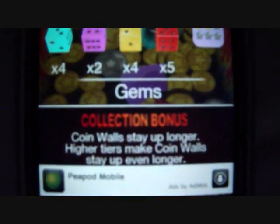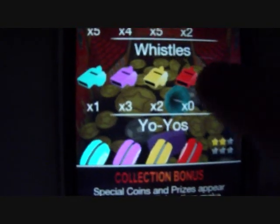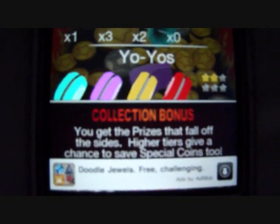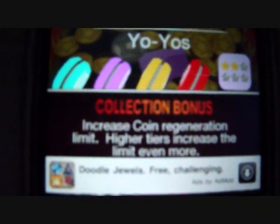The dice makes the coin wall stay up longer. The diamonds give you extra coins whenever a special coin drops. The hearts make special coins and prizes appear more often. The whistle — I haven't gotten that yet but I really want it because I could get the prizes that fall off the sides, which would be great. The yo-yos increase coin regeneration limit.